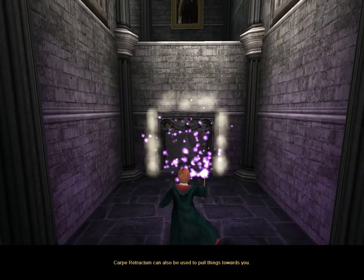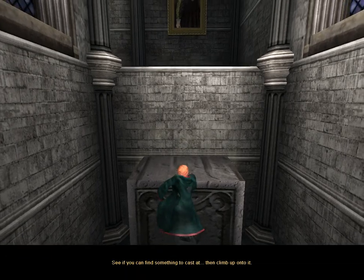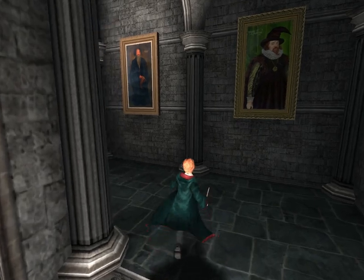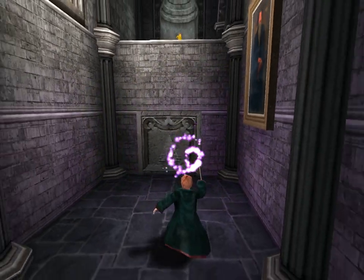Carpe Retractum can also be used to pull things towards you. See if you can find something to cast at. Then climb up onto it. Carpe Retractum!